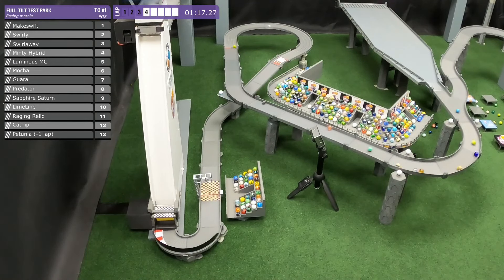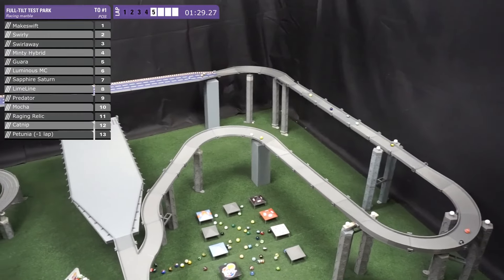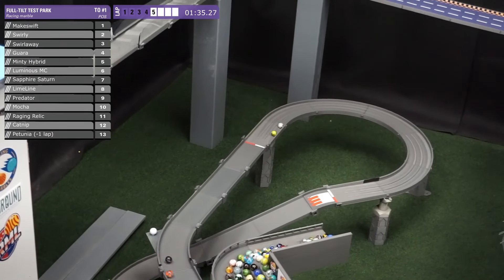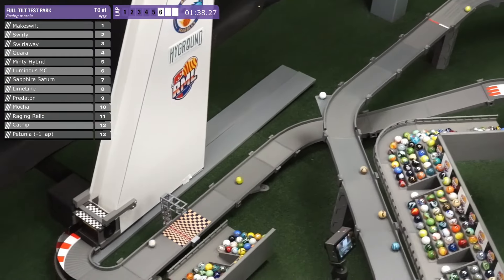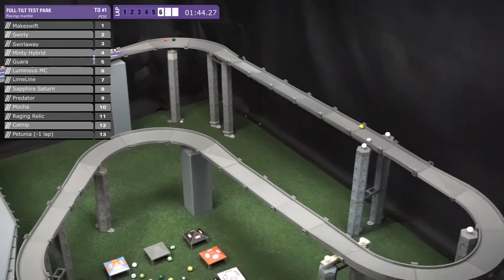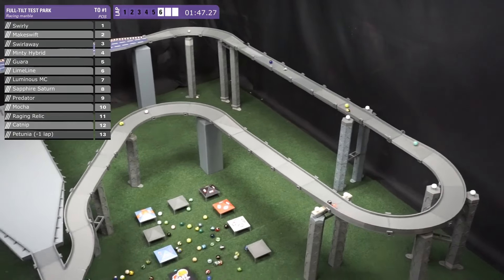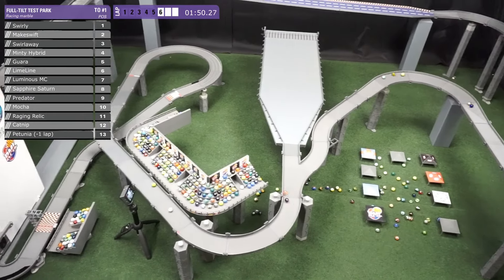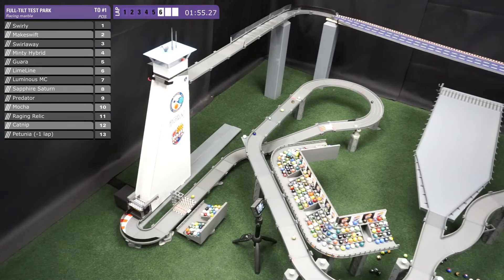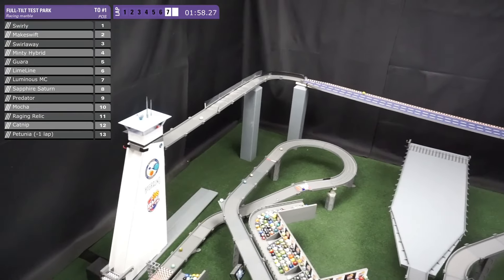And it's the two Swirls right behind — Swirl Gang if you want to start that. I haven't seen much Blue Marble Gang so far. Maybe Swirl Gang — the one-two punch of Swirls — is the focus of today. Makeswift trying to dodge in and out, putting the block on. Swirly can't get around — he had so much time to do so. Makeswift rattles through that first stretch from the marble booster and still maintains the lead, up by a length. But Swirly finds the line in the middle and now he's up by a little bit through lap six. The lead has changed once again.